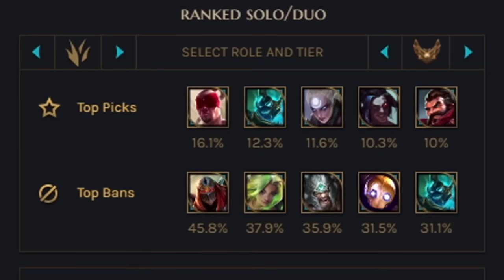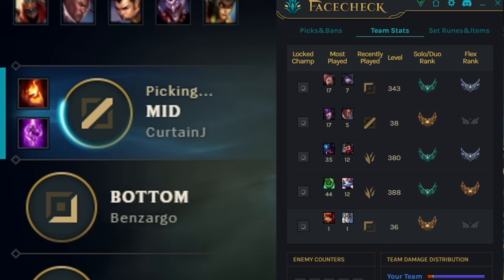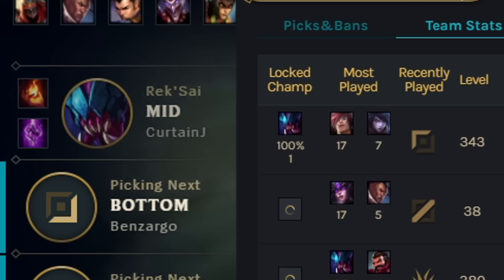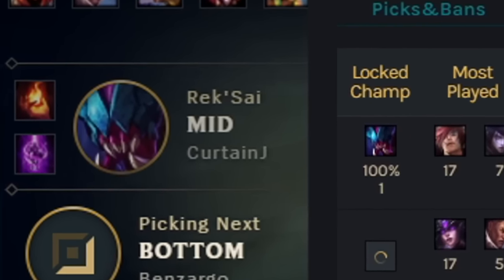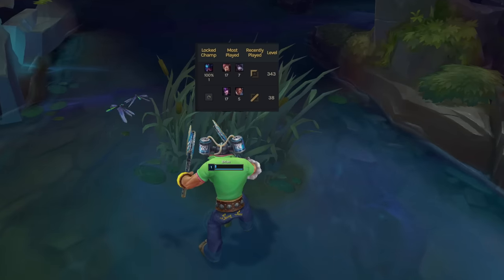It's just got everything you need, like pick and bans, counters, team stats, and so much more, all packed in this nice little square box. Look at this - my mid laner locks in Rek'Sai mid, and I was like, why? But Face Check detects that, and he's got 100% win rate. That means we can't lose. That's technology!